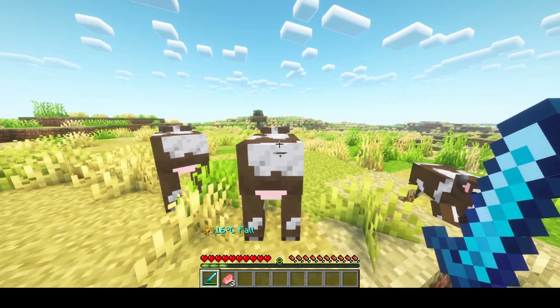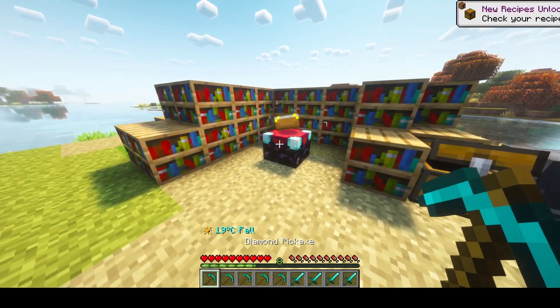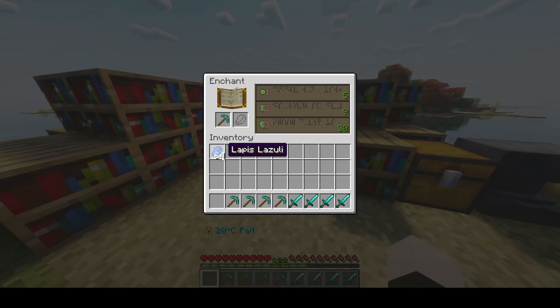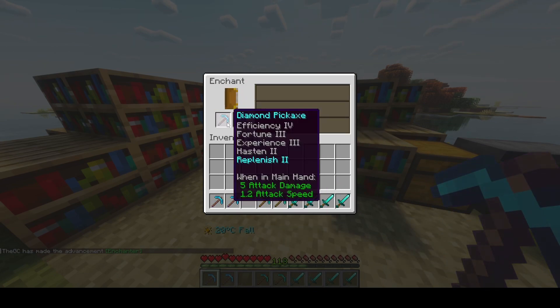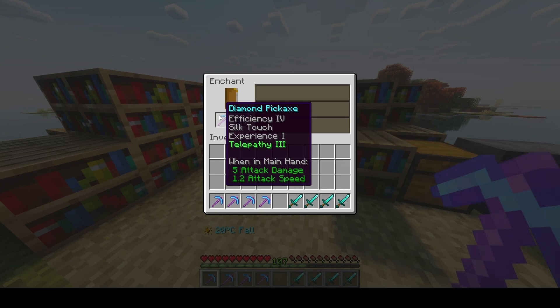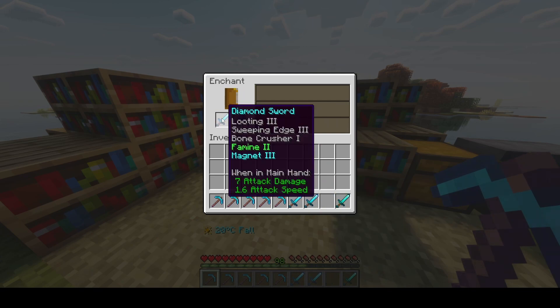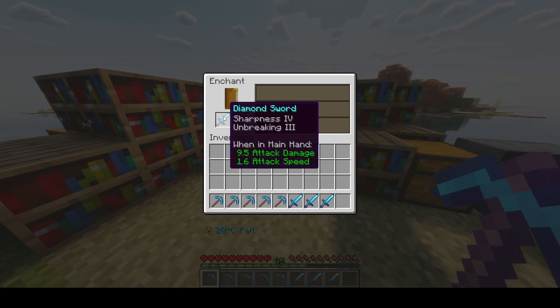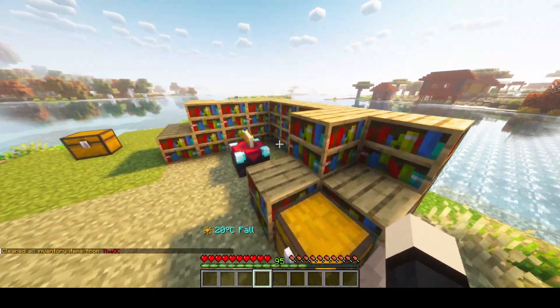The next cool feature is enchanting with the enchantment table. I'll give myself some experience to demonstrate — you won't always get a custom enchantment. Here's an example result: an OP pickaxe with Hasten 2 (mines faster), Replenish 2 (get food from mining), Telepath 3, Enderman Master 2 (more damage to endermen), Famine 2, and Magnet 3. You can configure how much experience is required and the chance for each enchantment.